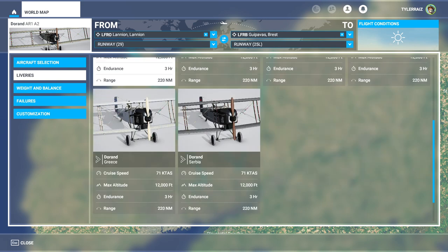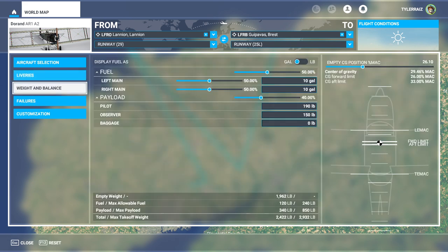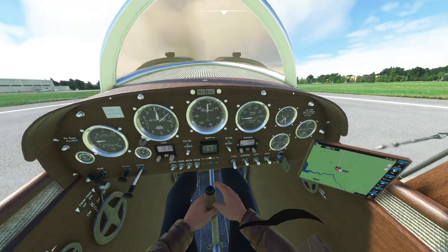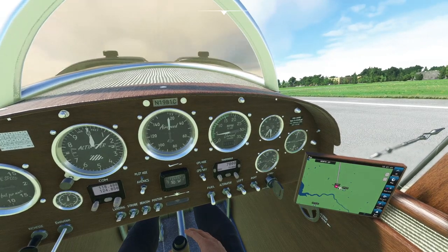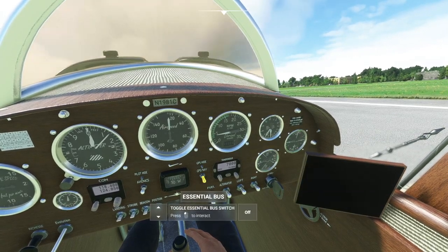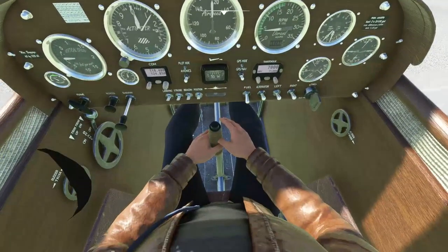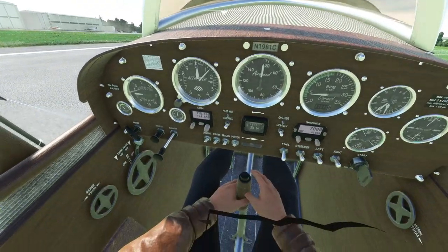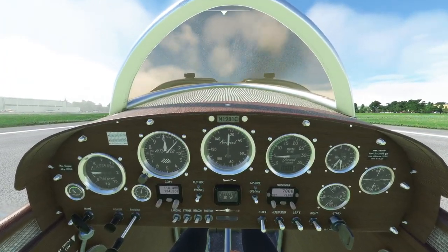Weight and balance — it doesn't have a lot of fuel capacity, but it's not an ultralight, that's for sure. It's surprisingly heavy. This is how it looks in the cockpit. A lot of people in the comments on SimMarket complained about the GPS, so an option to hide it now exists. Otherwise it looks okay, except the camera clips into the body — it's not a very big cockpit.